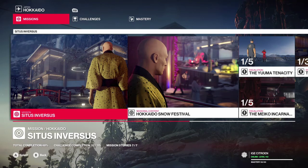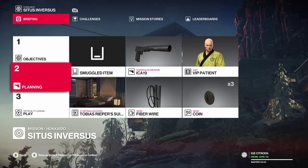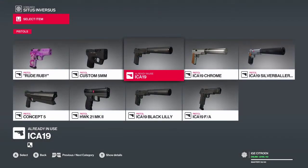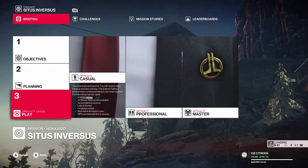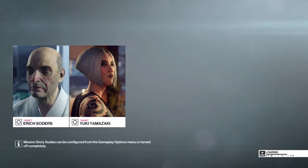Hey guys, today I'm gonna show you how to open every single door in Hokkaido using just one electronic key hacker. I'm gonna show you how to do it if you don't have the electronic key hacker unlocked, but it's a lot easier if you do. You only need one of these to do it. All right, we're just loading in now.